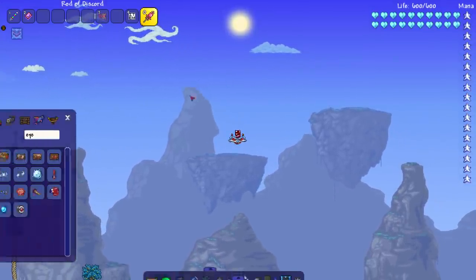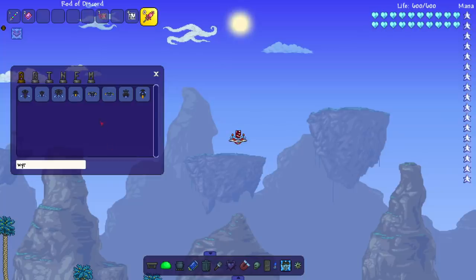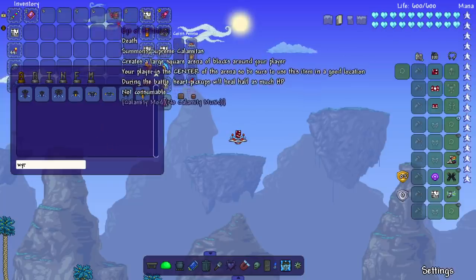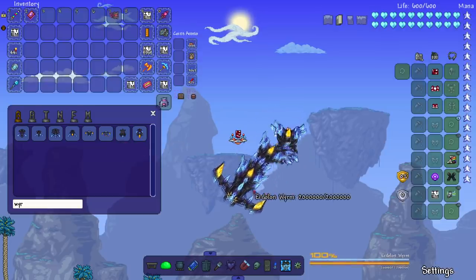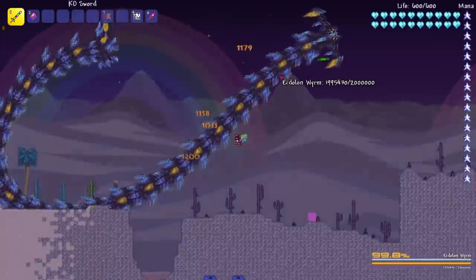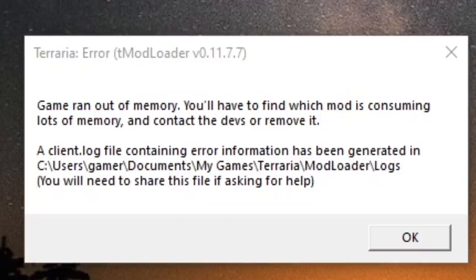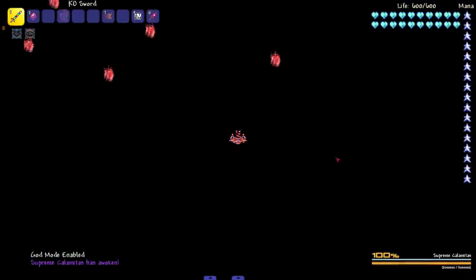Before we finish by fighting Supreme Calamitas, we gotta see about the Eidolon Worm — it's just tradition. I'm doing it first instead of Supreme Cal because if I don't kill Supreme Cal I gotta leave the world. I don't remember which one is which — I think this is the adult one. Absolutely not — cannot one-tap it. Alright, we're back after the crash. Let's summon Supreme Calamitas.